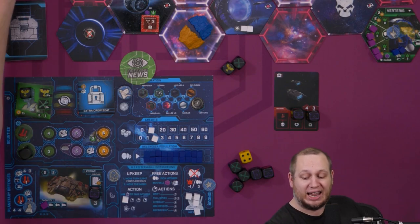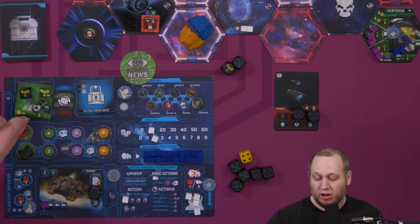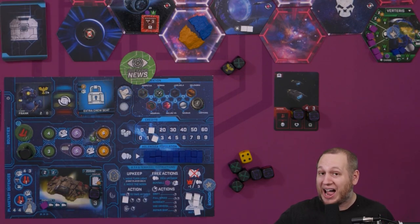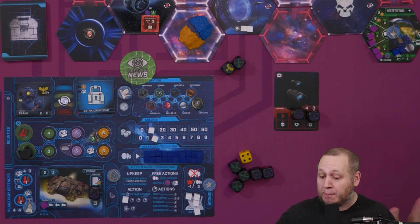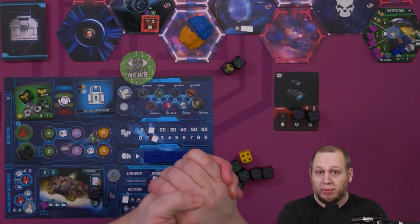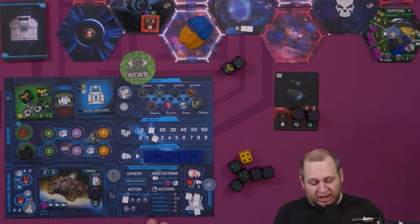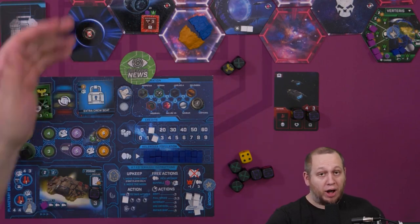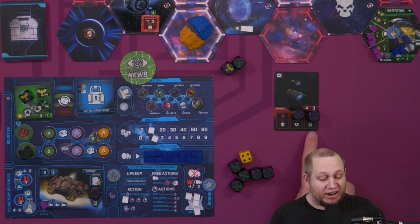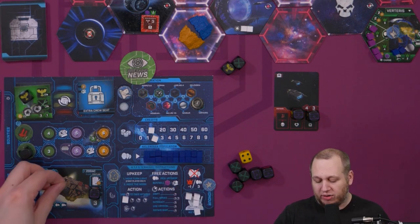Each crew member has a number of health — I've got three health. If I take damage I lose one health, and when I take the third one, I lose this crew member and they are gone from the game. You can heal people through loot cards and other tiles you encounter. Likewise with your ship, you can repair it using the repair action or through other tiles, but it is possible your ship might get destroyed.